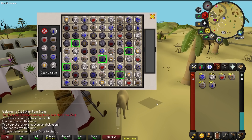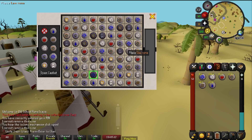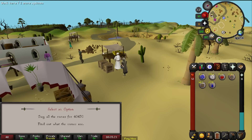This next plugin is strictly for the Ironman or whoever wants to access Ali Morissane's rune shop in Al Kharid. If you've never played Sudoku in your life, this plugin is a lifesaver. It literally shows you all the answers for the RuneDoku puzzle — all you have to do is click the green boxes and you'll have access to all his runes at a cheaper price. It saves a lot of time compared to going online for a Sudoku solver.